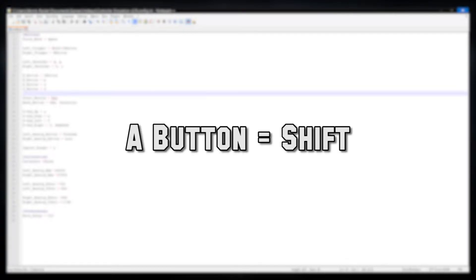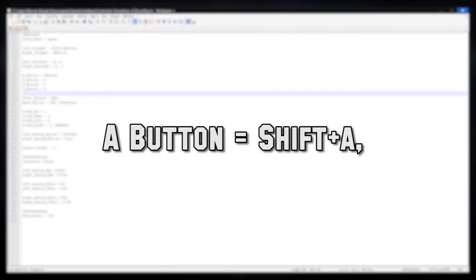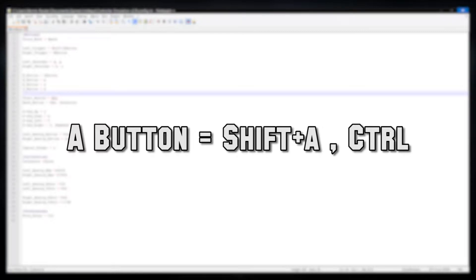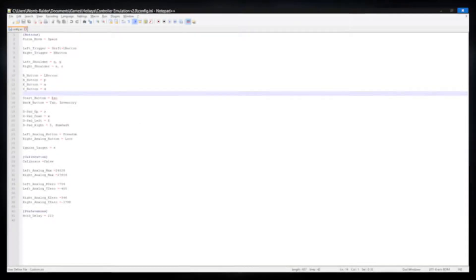The format for all the buttons is: A button equals modifier plus key, comma, space, modifier when held plus key when held. You can omit any of those that you want — the script will understand. If you just want a modifier key for the pressed button that's fine, or if you don't want a modifier key at all, just leave it out and it'll work just fine.